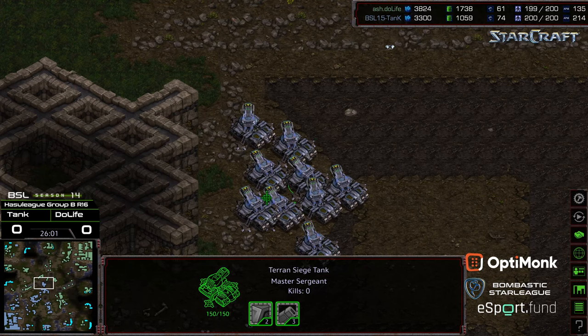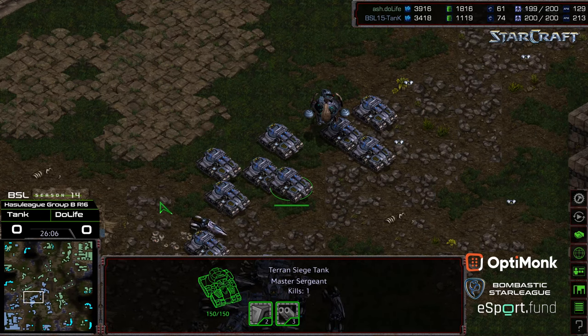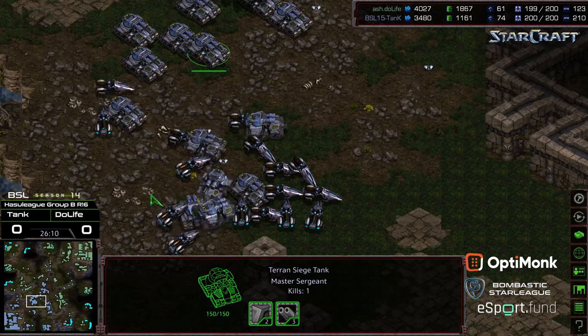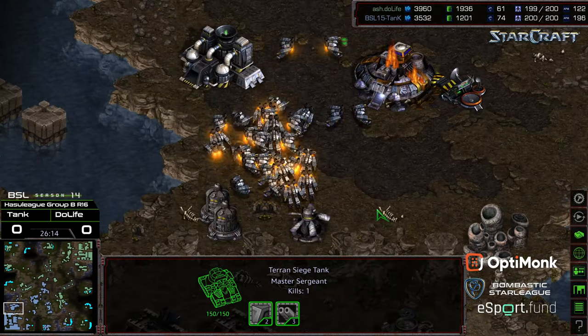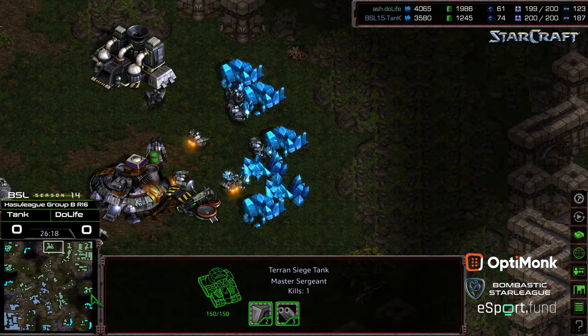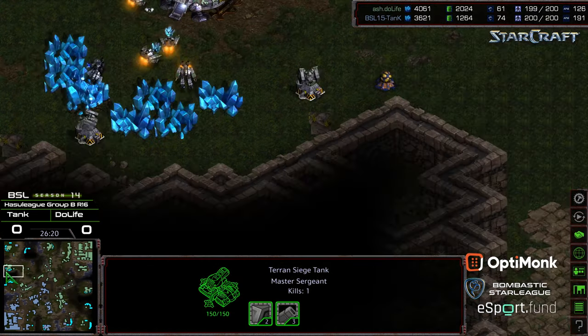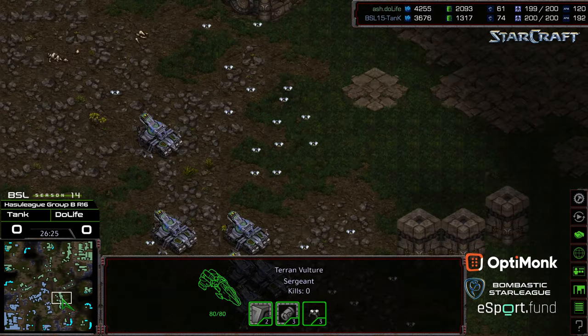Both players maxed out. Mines being cleared mid-map. Tank needs to find a location to do two things: first, slow Duelife's economy down; second, get a base running for his own. Third base now out of minerals — so Tank is on a single base, where you can see several bases humming and well saturated for Duelife. So it is turning into a starvation match.